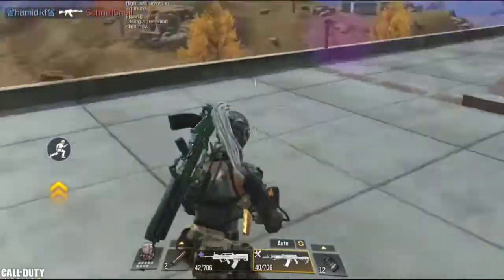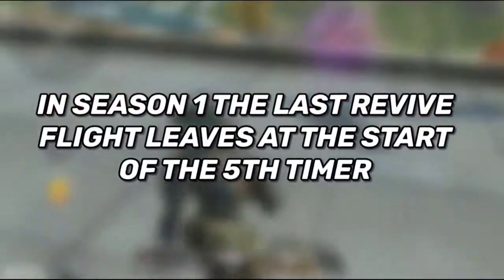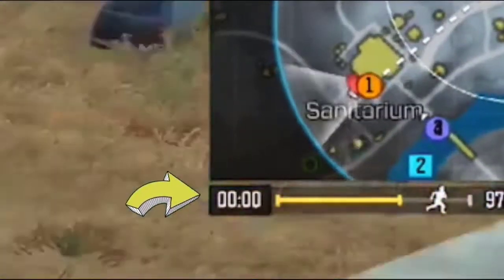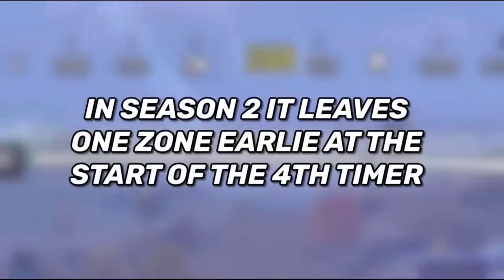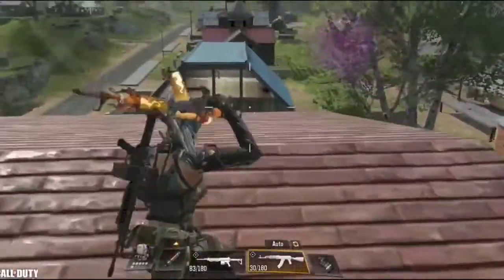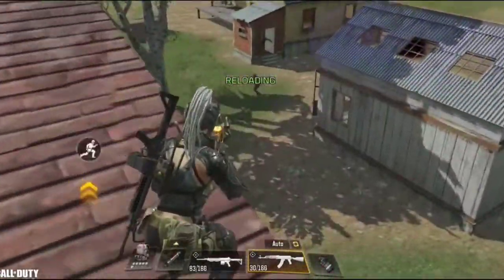Next we have some important changes to the game mechanics, starting with the revive flight change. In previous seasons, the last revive flight leaves after the 5th zone countdown timer. But in the new season, the revive flight leaves at the start of the 4th timer. This is important to know especially for players in scrims and tournaments, because now you need to be more careful near the start of the 4th timer and make sure you don't go down.